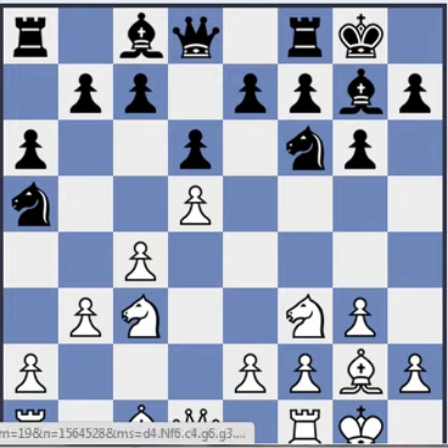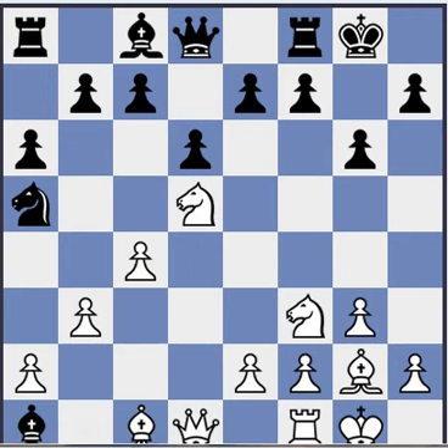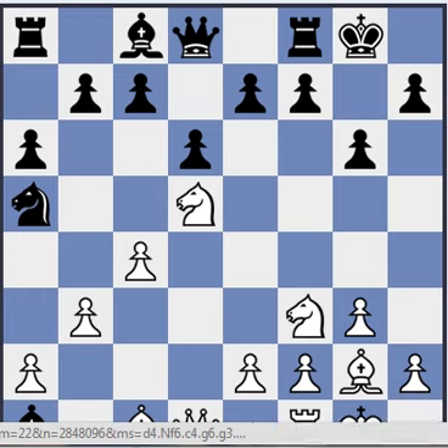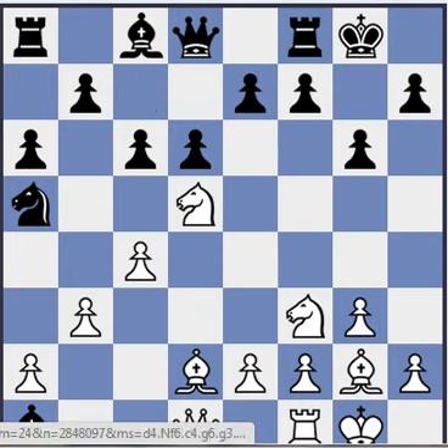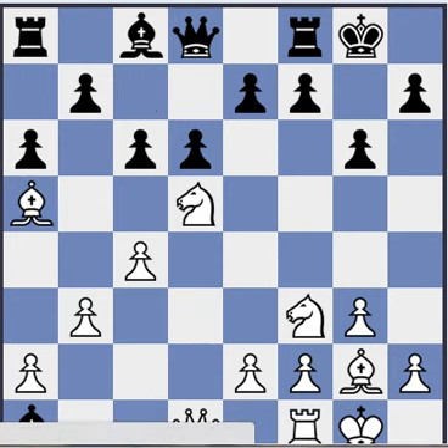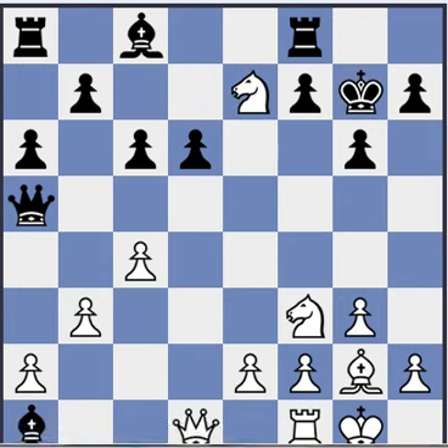If black tries a discovered attack then white can just take it and this is good for white — he's hitting the knight. That's an exchange. This got really tactical, so I guess b3 is also okay.